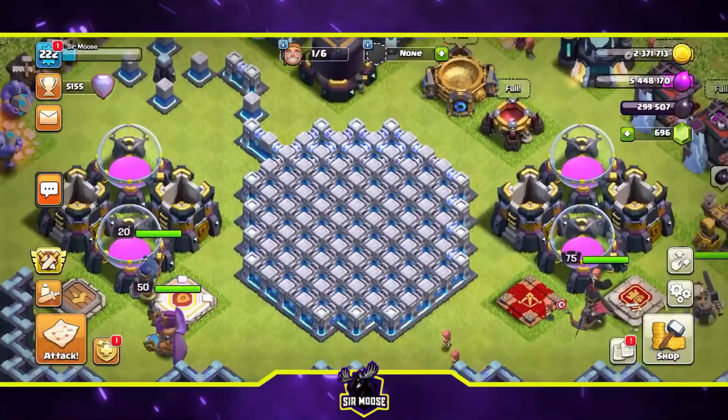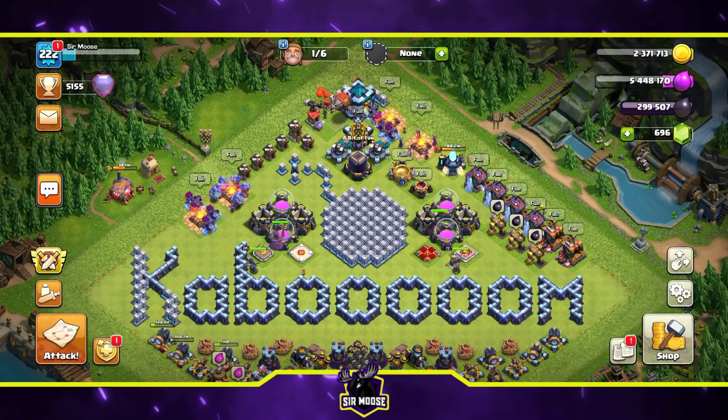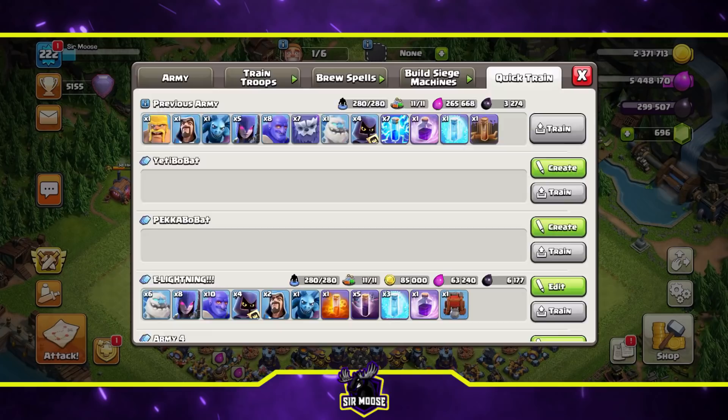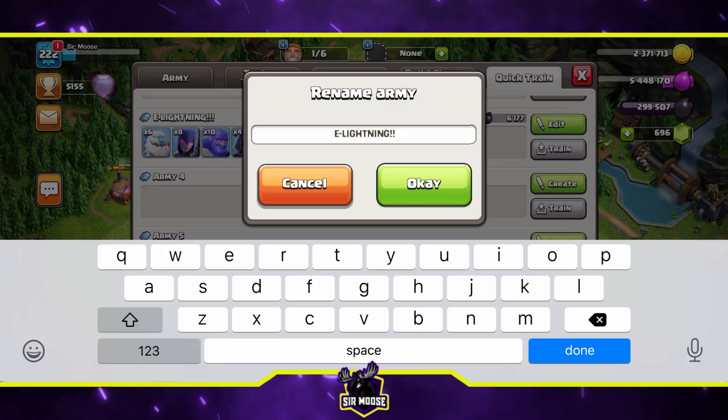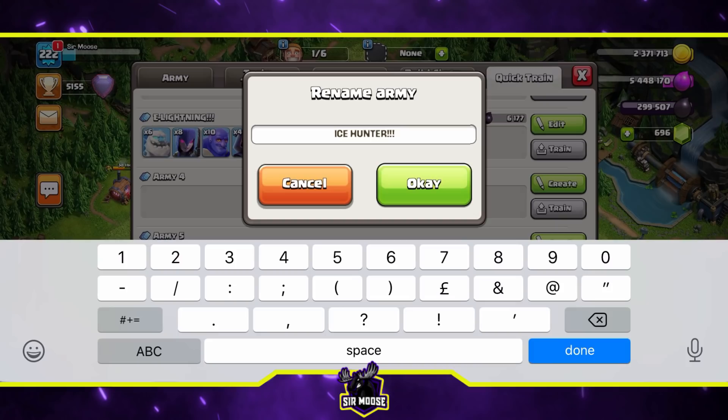Welcome to the channel and welcome to the Made Simple Attack Strategy series, where we find some of the best attack strategies, break them down and make them easy to use. I'm a middle-aged guy with a mobile phone and the reaction speed of a hippo, so I need simple yet effective attack strategies. Today we've got the king of spam - let's call it Ice Hunter, with four exclamation marks because it is absolutely amazing.